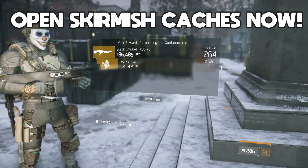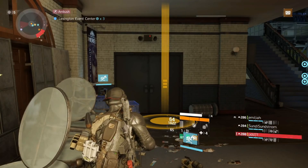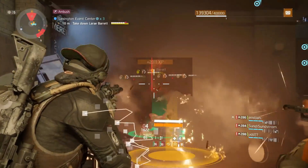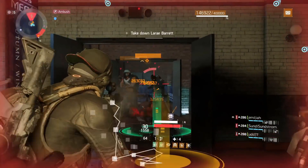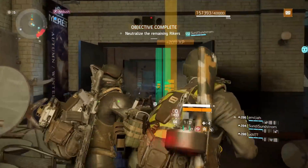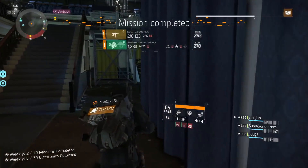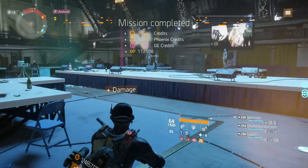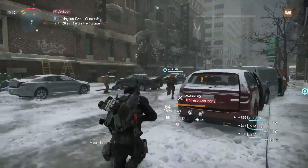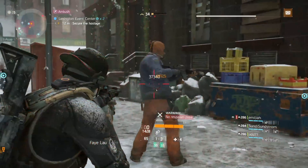For step four, we're going to do three back-to-back runs of Lexington. As soon as you're done with your HVTs, quickly fast travel over and start the mission. Once you've done three runs of Lexington that should take approximately 50 to 55 minutes. We also had enough time to go and do two world bosses, which pushed us just over 10k credits. Then all you want to do is wait for the global event leaderboards to refresh.